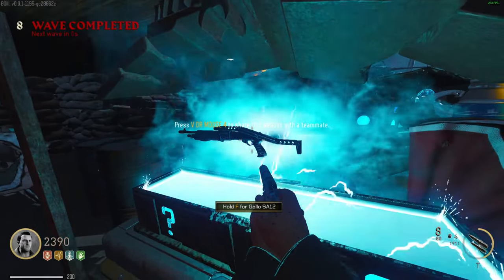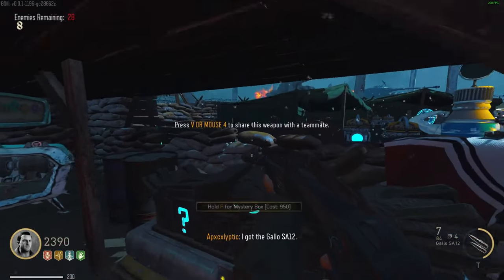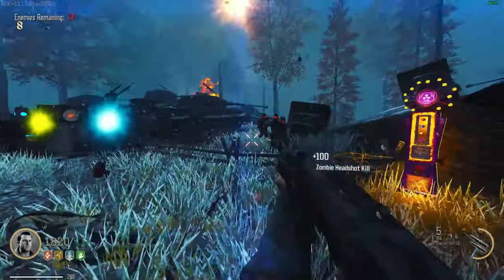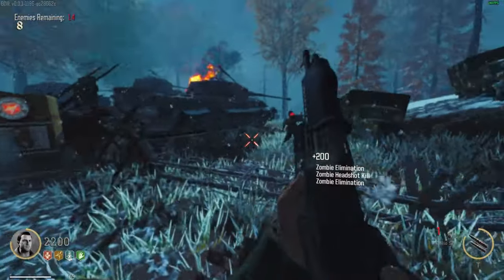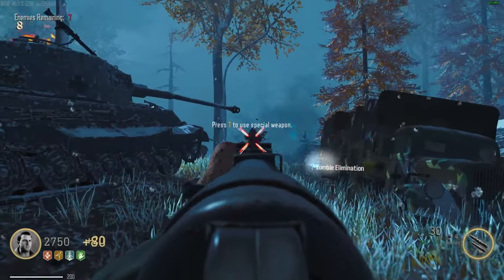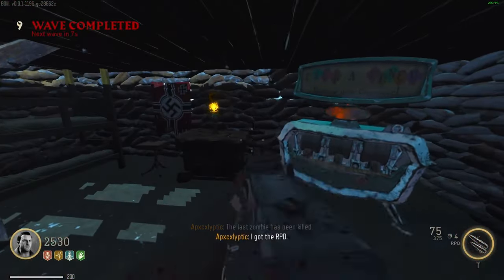The Thunder Gun's in there as well, and we got the Gallo — so this is mostly OG weapons, nice. I think I even saw the RPD in there. Only 500 points, so that's good. This Gallo is actually really helping me out since it's a one-shot one-kill — really powerful. Oh my gosh — RPD, let's go! We got it, so we're definitely gonna try to pack that as soon as we can.